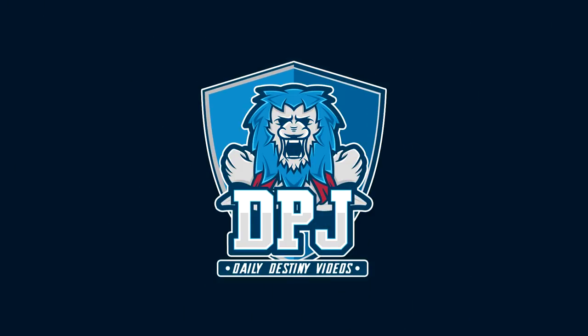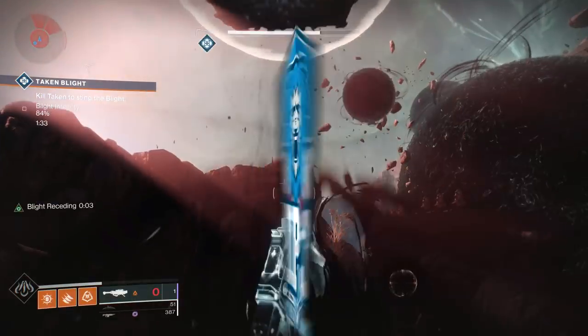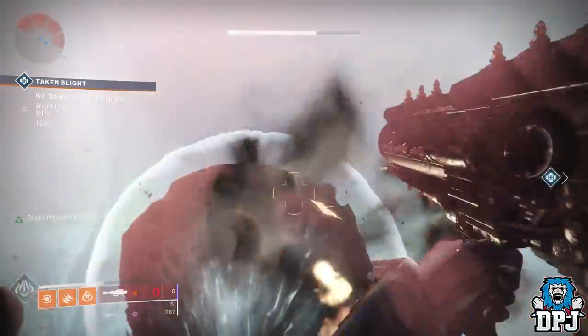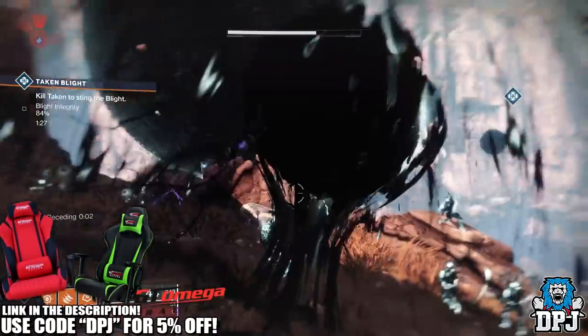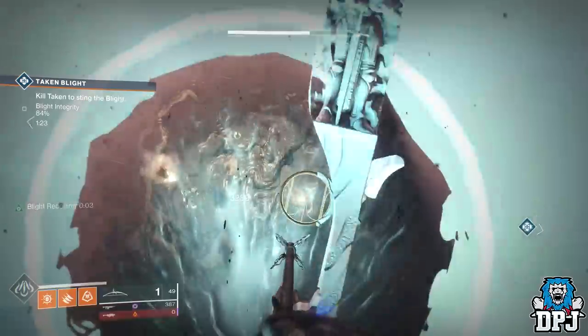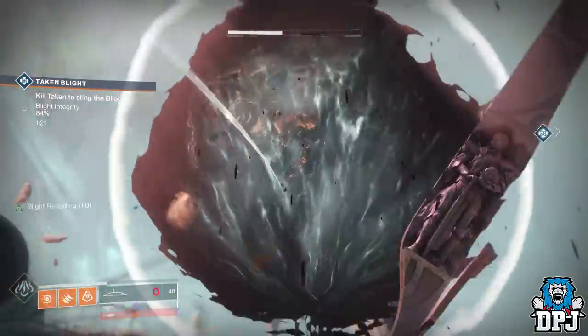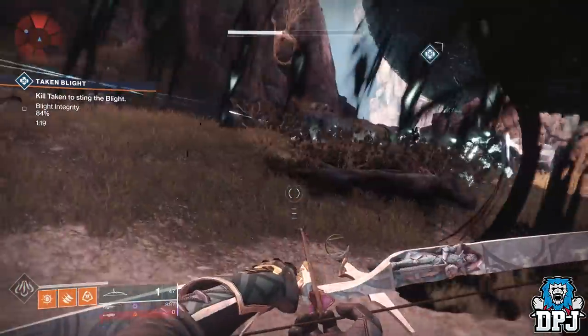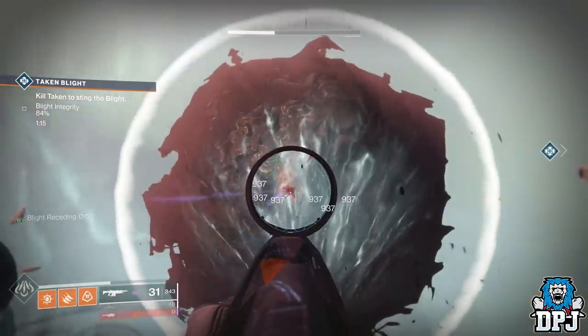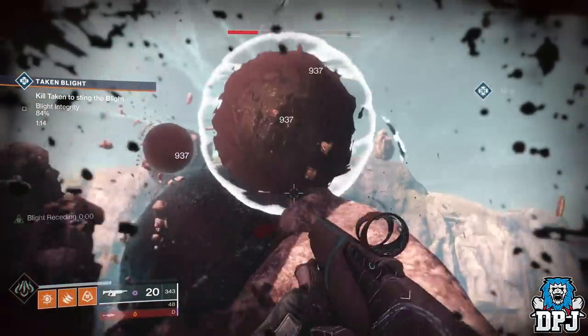What is going on guys, welcome back to the channel and I appreciate you being here. Today I bring you another Destiny 2 video — a glitch on how you can skip the Ogre boss in the Shattered Throne mission and get the quest for the Exotic bow, the Wish Ender. This can also be used to skip this boss as it's by far the hardest in the mission, so if you're struggling, use this simple glitch to skip it.